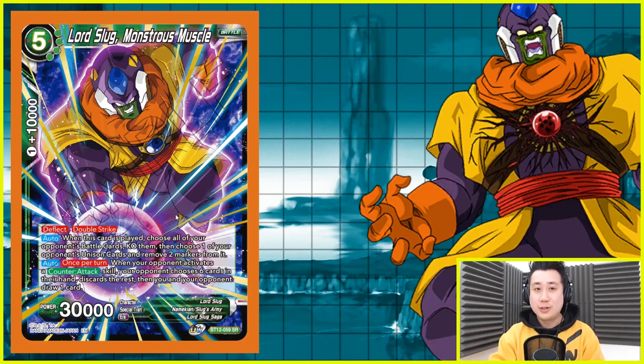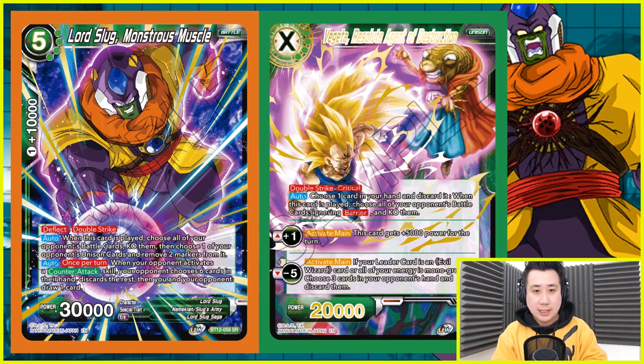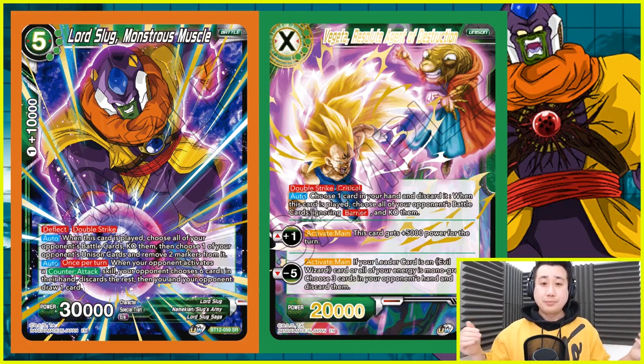They cannot KO him, but sometimes — like playing against Gogeta, that seven drop that actually bounces cards back into your hands — because they don't have barrier, they can be affected by those effects. They just cannot be KO'd. Let's go the unison route, because we are also playing Vegeta Absolute Resolute Agent of Destruction. How good is this card in the deck? Very good. I'm not taking him out because he is unison, so there is not a lot of answer for this guy. Double Strike Critical — when you play him for four energy plus one, he is a 25k Double Strike Critical that you set at five markers. Very difficult to remove him from there on. If you choose one card from your hand and discard it, when this card is played, choose all of your opponent's battle cards, ignoring barrier, and KO them.